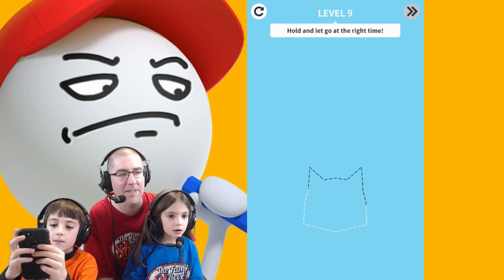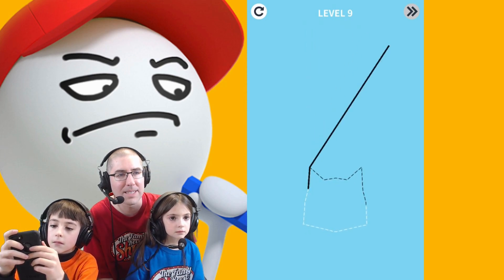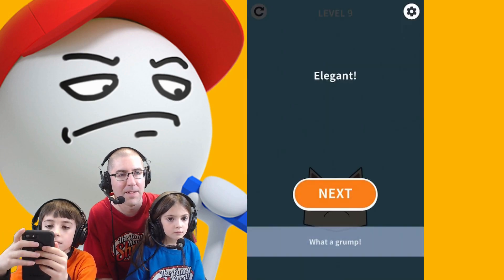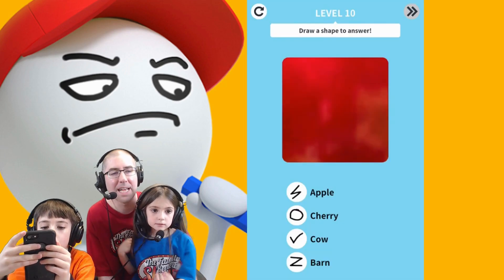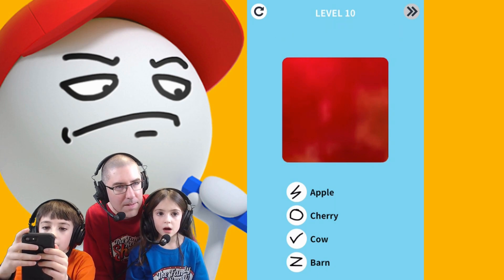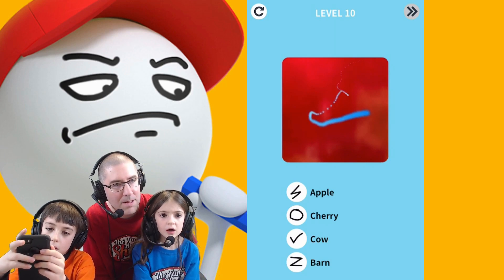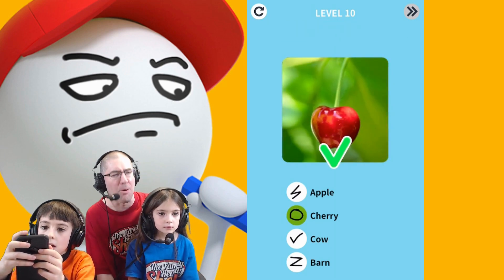Alright, you're gonna have to hold and let it go at the right time — see if he gets it right this time. You can go over, you just can't be under. Why don't you do this one, Luke? What is that — is that an apple, a cherry, a cow, or a barn? I'm gonna say a cherry. I say apple. Luke thinks it's an apple... it wasn't an apple — it was a cherry!